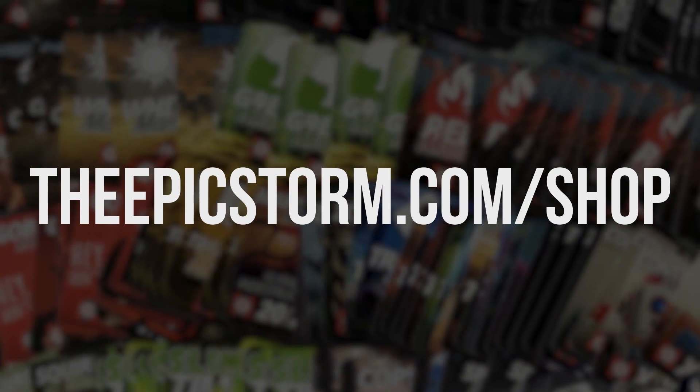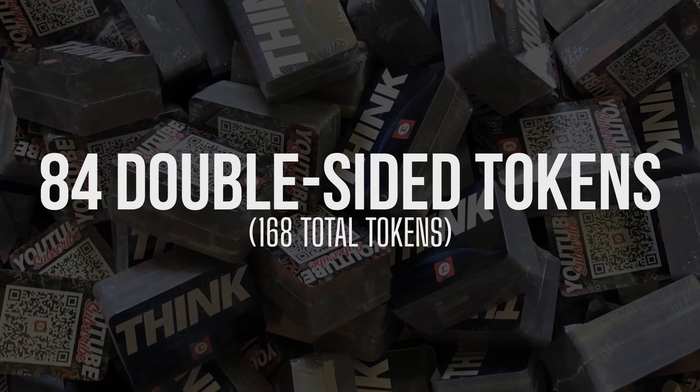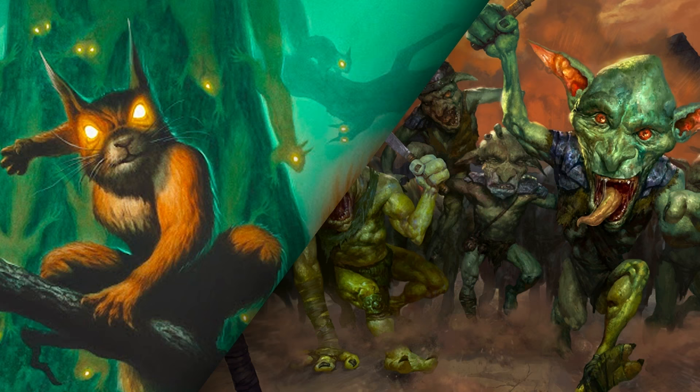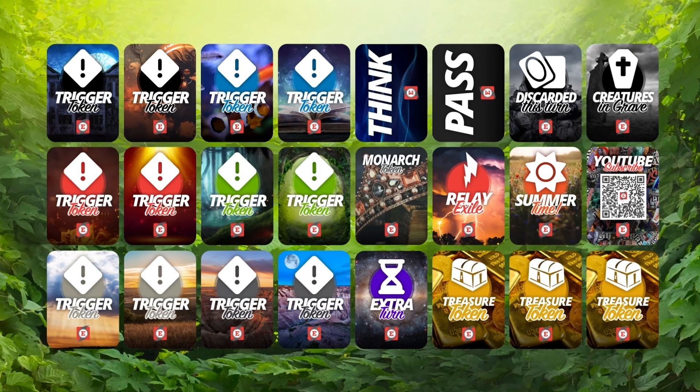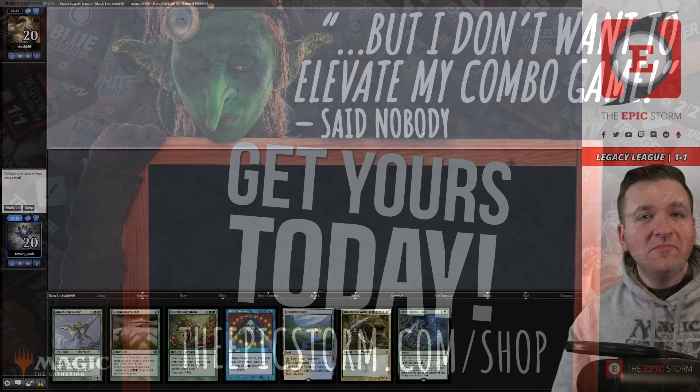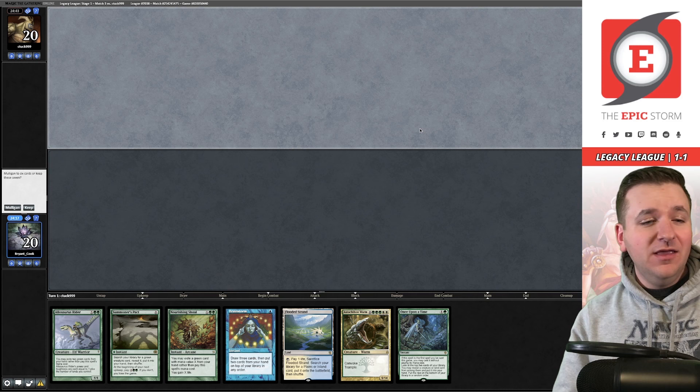Looking to make playing your favorite combo deck much easier? Look no further than The Epic Storm Mini Token Combo Pack, available at theepicstorm.com shop for $14.99. It comes with 84 double-sided tokens including classic Storm and mana tokens as well as fan favorites like Goblins, Squirrels, and Slime tokens. We've expanded the pack to cover a variety of formats with new tokens — stop by theepicstorm.com/shop.